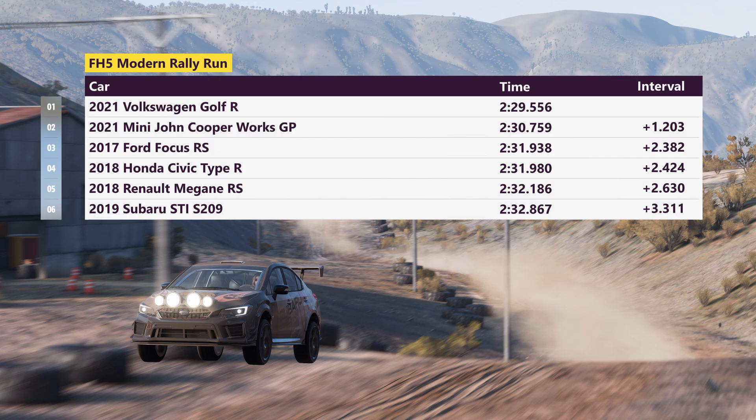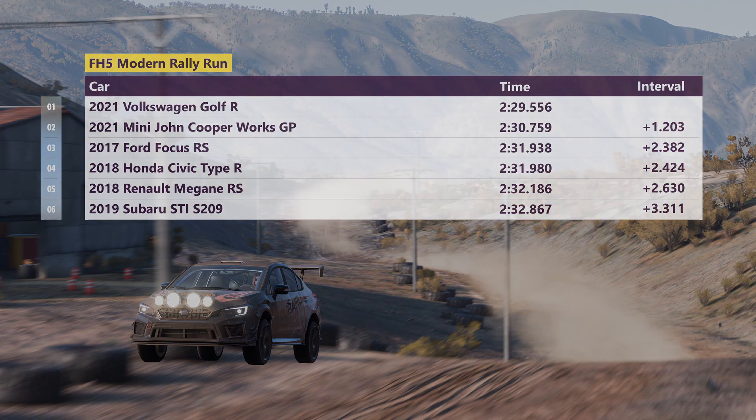Volkswagen came first, ahead of the Mini in second place, 1.2 seconds off. Then it was close between the Ford and the Honda — 2.3 to 2.4 seconds off, with only four hundredths between the two of them. The Renault fell a couple of tenths short of them, and the Subaru was a couple of tenths farther back. That's going to do it for today's video. Thank you all very much for watching, and I will see you in the next video. Goodbye.